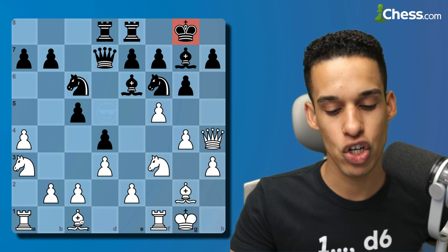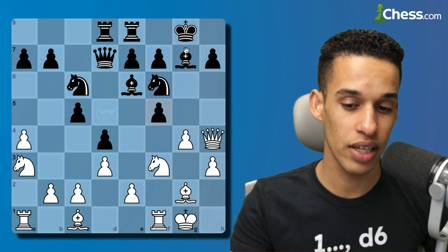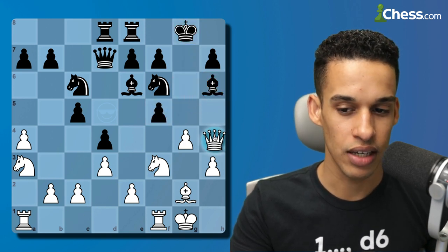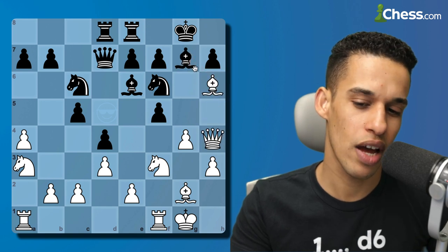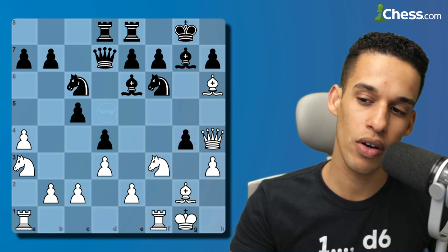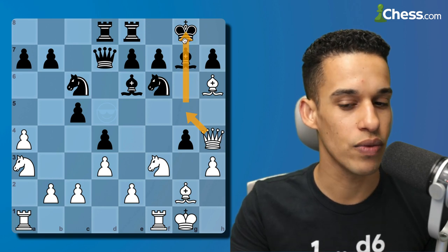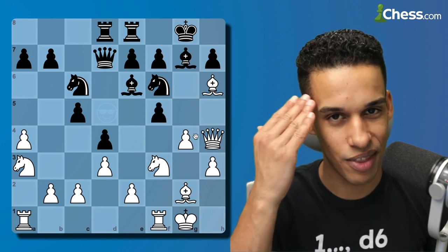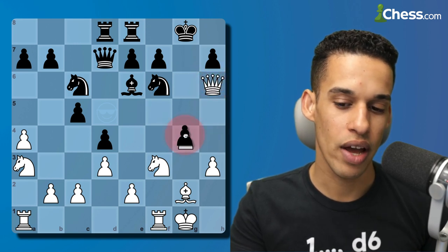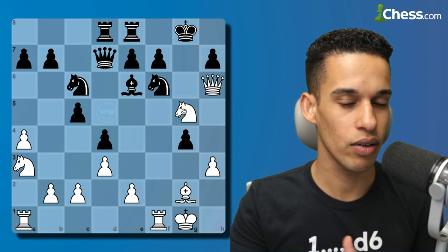After f5 my plan is simply to open up the king, play bishop to h6, and start attacking the king. After pawn takes, I play bishop h6, my opponent takes, then queen takes h6. We also have to calculate: what if they don't take? What if they go f-takes-g4? I was already calculating queen g5, which gets really nice for the white pieces — at least that was the case in my head.